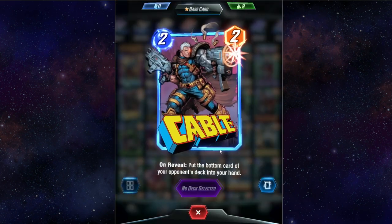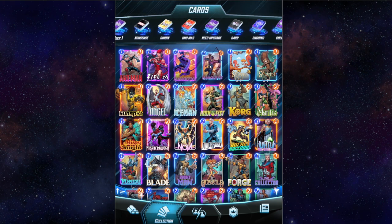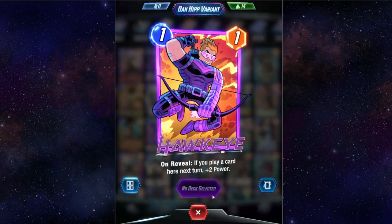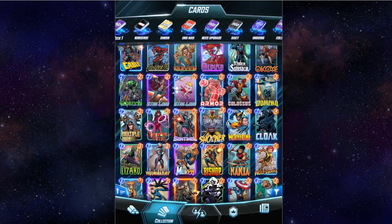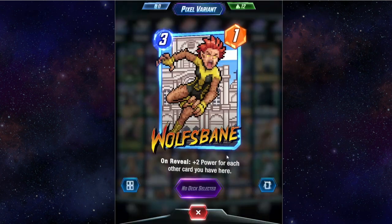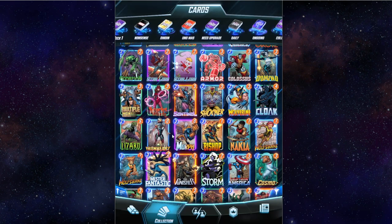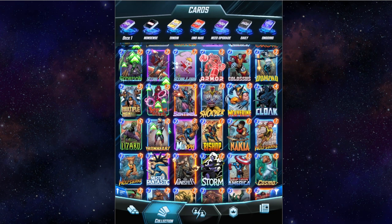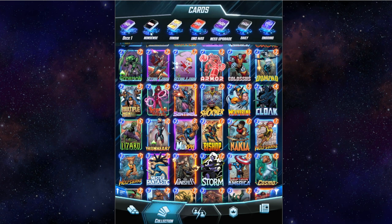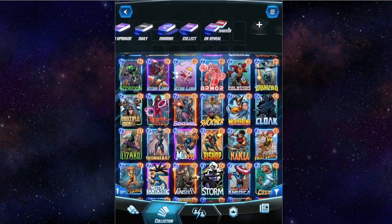I can buy gold. I've got my collection here with all kinds of cards — Craven, Cable, all of the characters. The good thing is it also has alternate skins. For instance, I've got Hawkeye, and then I've got a pixel variant Wolfsbane. You create different decks, and the decks are only 12 cards, so it's not terribly bad.